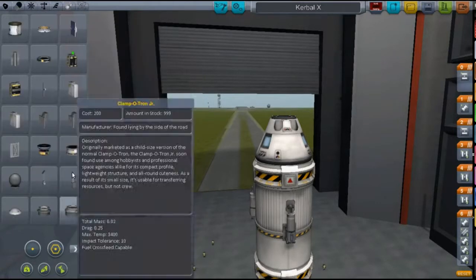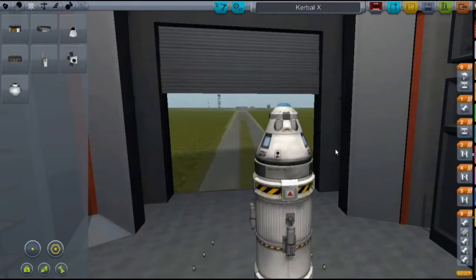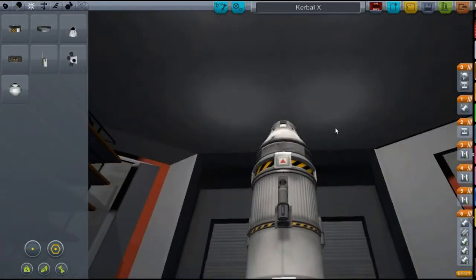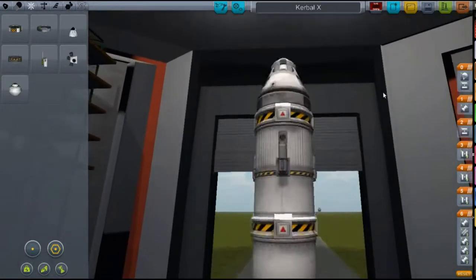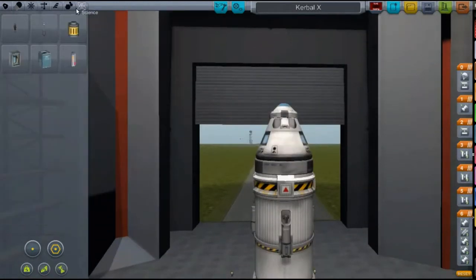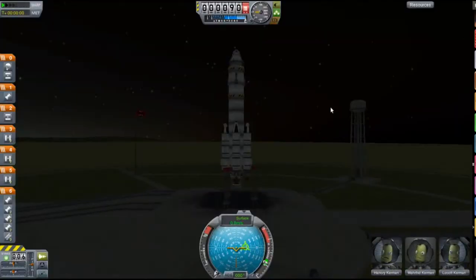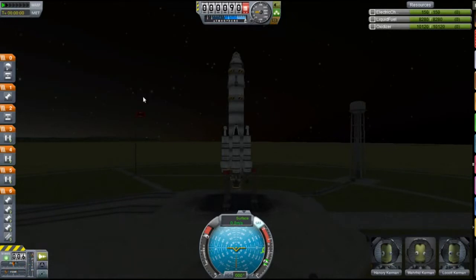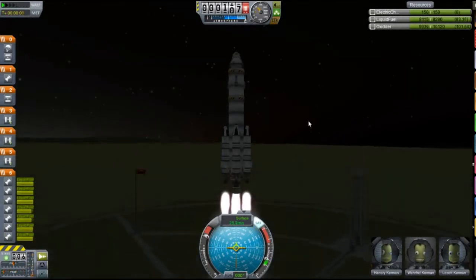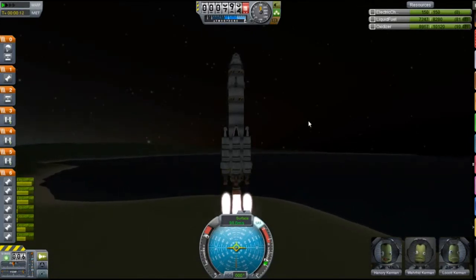I did have SAS underneath the parachute, but I'm going to put a big one on so that it doesn't rip off when the parachute pulls, because SAS is a really weak part — if you put it between a parachute and a pod, it'll often just break. I could have taken those aerodynamic things off, but they're not really aerodynamic, they're just kind of there to look nice, because they don't really have advanced aerodynamics in this game.